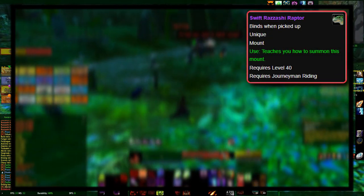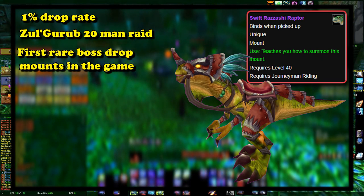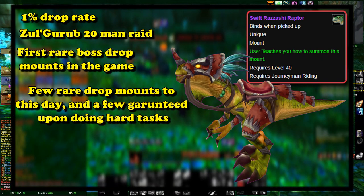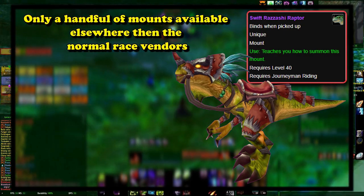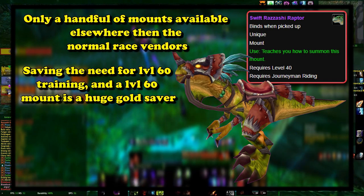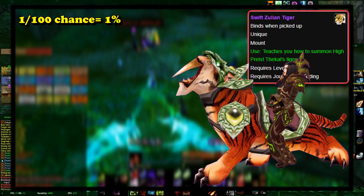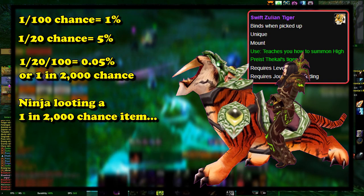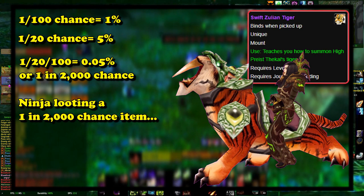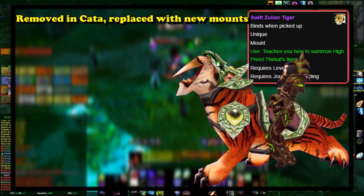Now we'll go into the raid drop mounts. First up, we have the ZG mounts — the Swift Razzashi Raptor and the Swift Zulian Tiger. Both of these mounts had about a 1% drop chance from Zul'Gurub, which was a 20-man raid. These were the first rare boss drop mounts in the game. Mounts were very rare and few and far between in Vanilla, so having them be a low drop chance from a raid made them an extra special reward. There was already a 1 in 100 chance of getting them, but you also had to win a roll against 20 other people — assuming the raid leader didn't ninja loot the mount, or officers didn't have them reserved. They were made even rarer once they were removed from the game in Cataclysm when that raid zone was revamped as a dungeon.